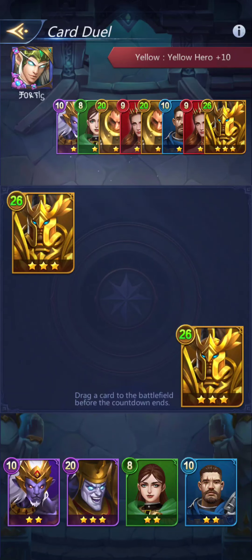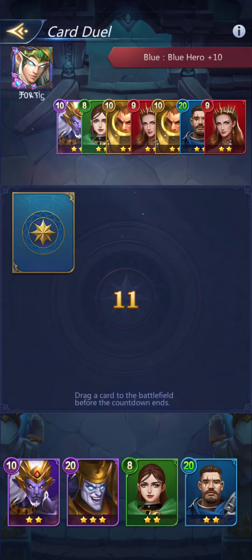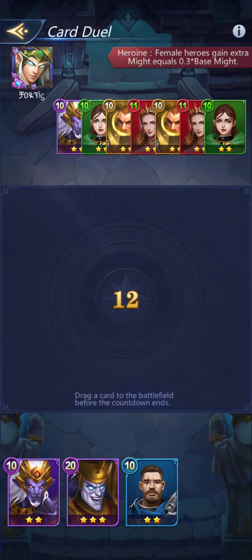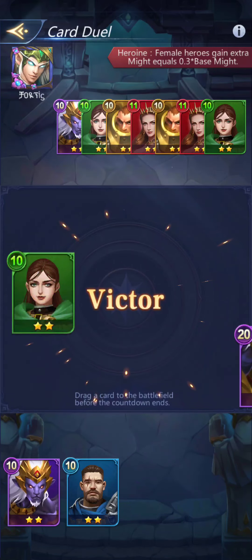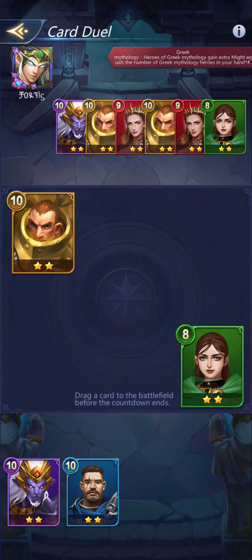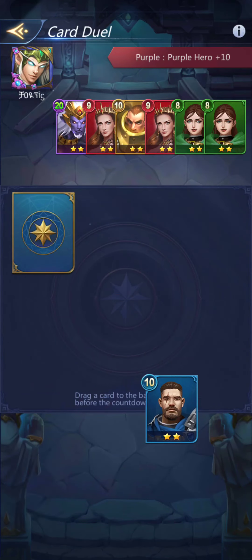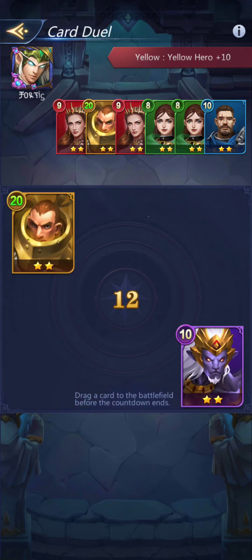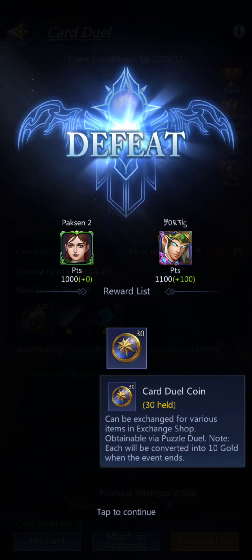Yellow hero plus 10. It's probably going to be a draw — yeah, I should have thought that one through. Blue hero plus 10. Greek heroes — apparently I don't have any. Purple hero — he's got one too so he'll probably choose it. On the other hand, I'm almost out of cards. Maybe I should have just gone for it. That's all I've got left — he kicks my butt. And I've lost. I did get 30 card dual coins.